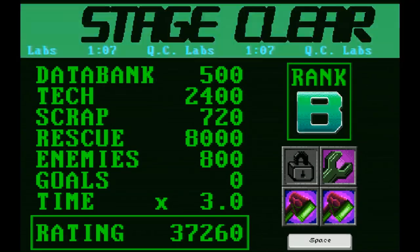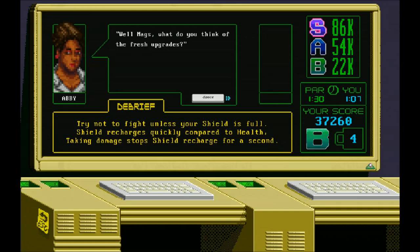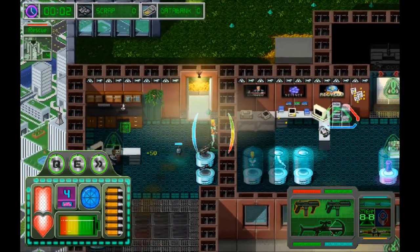You're rated on rescuing people, killing enemies, and how fast you go. I want to try to do things very quickly here and see if we get an A rank.